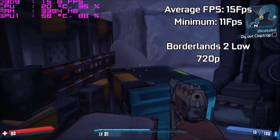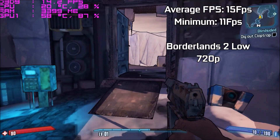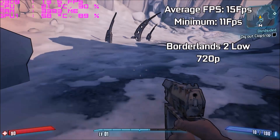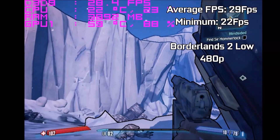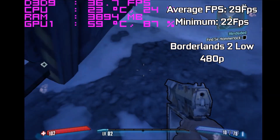Moving on to Borderlands 2 at low settings and 720p, we're seeing the game heavily stutter. This is an example of the VRAM limit being completely exceeded — it's completely stuttering with low FPS and really wasn't playable at all on the lowest possible settings. Changing the settings to 480p puts us completely under the VRAM threshold and we're straight back to being playable.